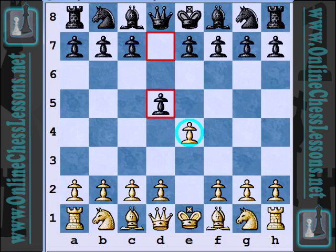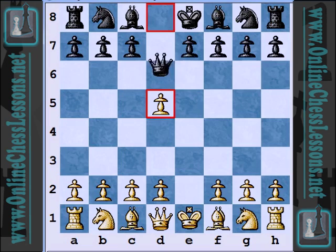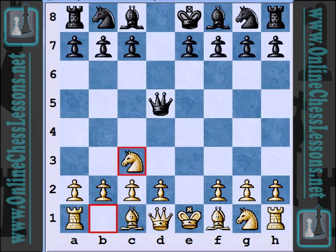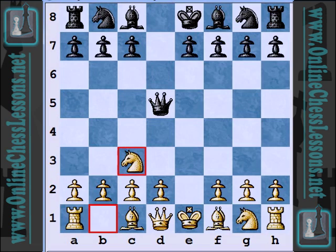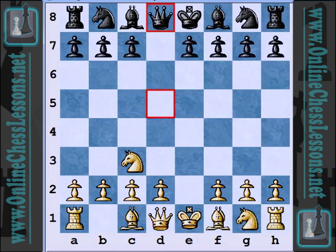So e4 and d5 — this is called the Scandinavian, and white usually takes the pawn; when queen takes, now knight c3. White is able to gain a free developing move with the continuation. Mongredian chooses queen d8, and other tries are queen a5 and also queen to d6. The Scandinavian is definitely unusual to see played at the top level because, as you can see, it kind of gives white a free move.